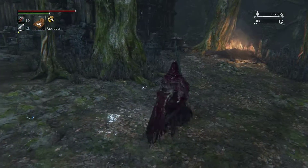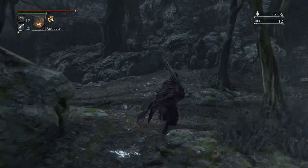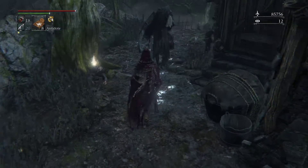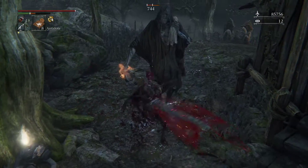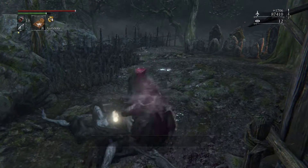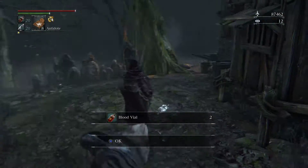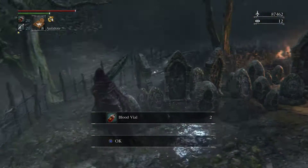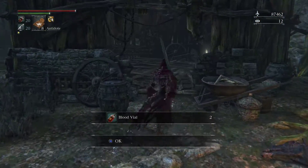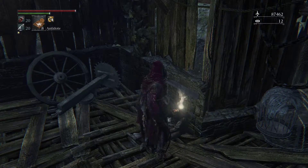So we're ready to be transported by the Amygdala to the new area. There's a snatcher waiting for you back here — no big deal, handled him before. More blood vials we can't pick up, and I think there's another item around here. You can get in this house somehow — there it is, and we get an arcane tool: Beast Roar.